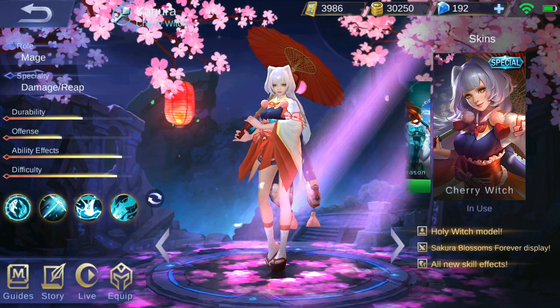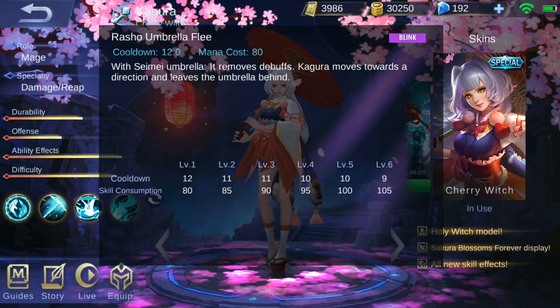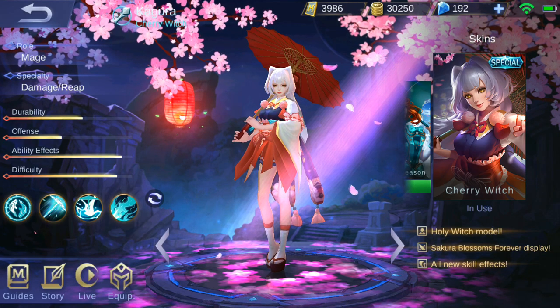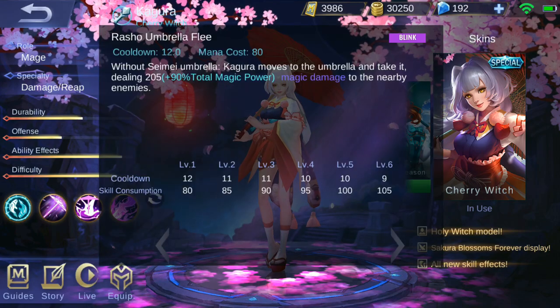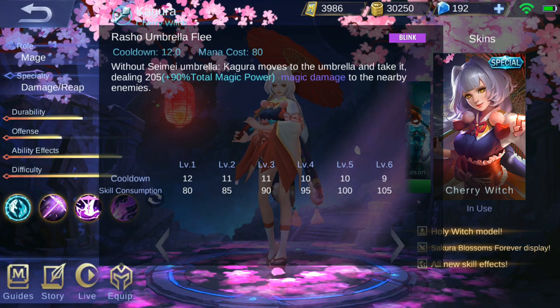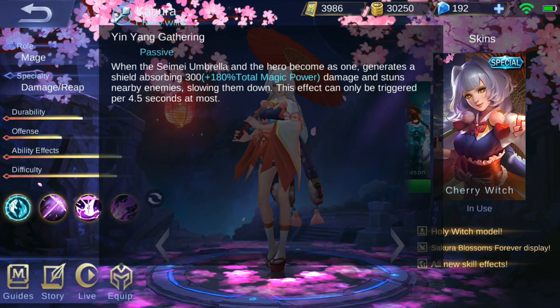Her second active in blue mode is Rasho Umbrella Fleet. Used with Seimei Umbrella, it removes debuffs — Kagura moves in a direction and leaves the umbrella behind, basically acting like a purify. In purple mode, it lets you teleport to your umbrella no matter how far it is, and if your passive is ready it will also trigger when you teleport to it.